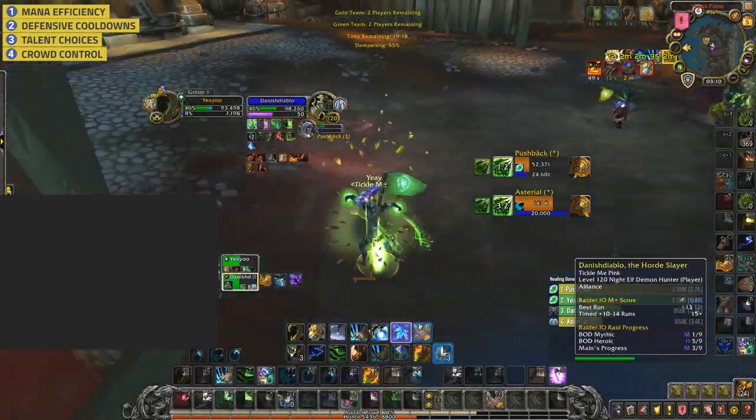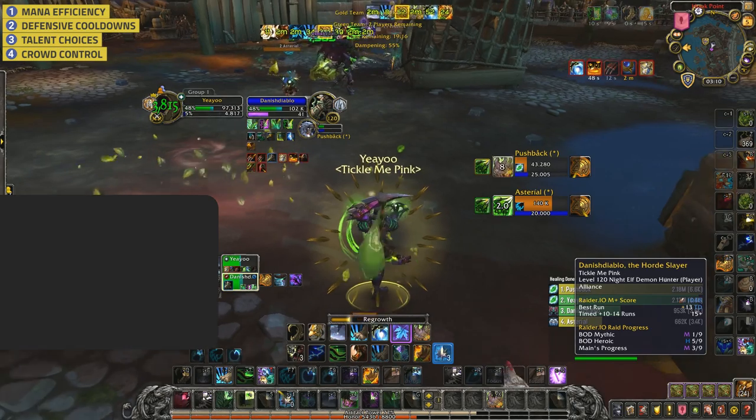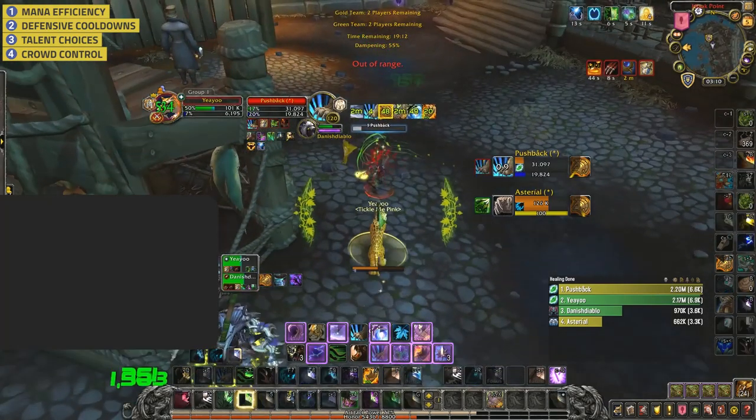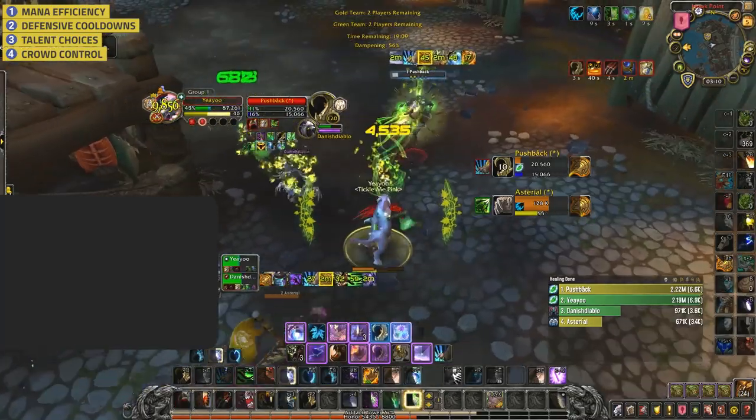You follow up with a Regrowth just to stabilize — again, if you had Innervated before the Overgrowth and Regrowth, you would have saved a lot of mana. Now you push in for a Bash — always consider Stun Diminishing Returns before doing so. As it's triple DR, the Druid has Ironbark and is unlikely to die in a one-second stun. You see the opportunity to close the game and take it, getting into Cat Form and trying to kill. You still have Barkskin available though, and should have probably used it here as you dip incredibly low.